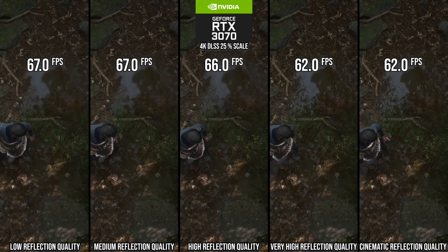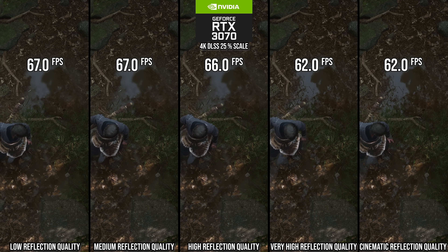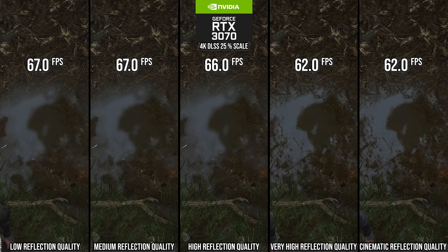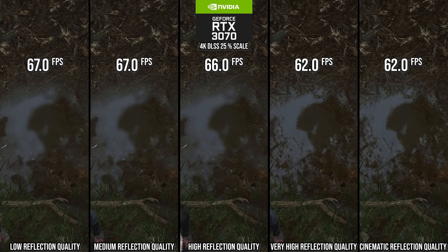Reflections quality: the game appears to be using SDF reflections. Going from cinematic to very high, you won't see a difference — it doesn't seem to do much. From very high to high, there's a 7% performance uplift, but it introduces instability into reflections out of screen space — you'll see SSR otherwise, but out of screen space there's a jiggling visible in the footage.